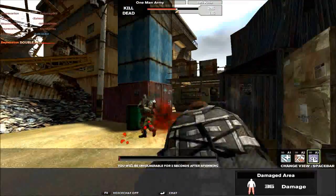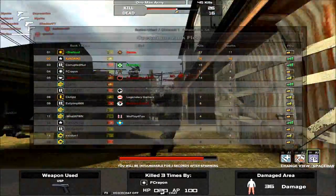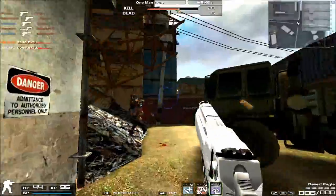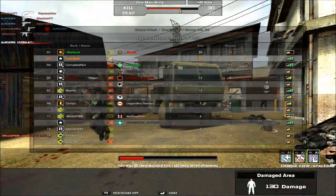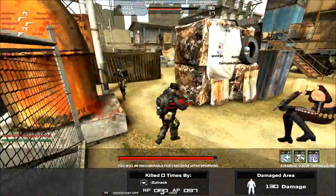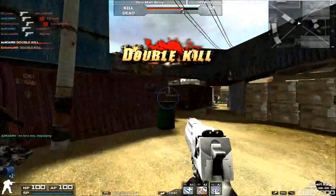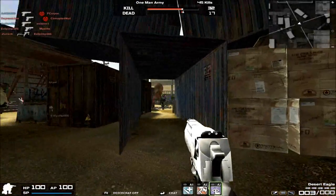Portability is surprisingly high on the Desert Eagle. Desert Eagles weigh a lot in real life, so you'd expect lower portability in-game, but according to the Combat Arms wiki, the Desert Eagle has an 85 portability rating — which is surprisingly high for such a massive handgun.